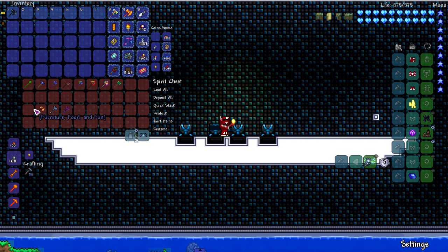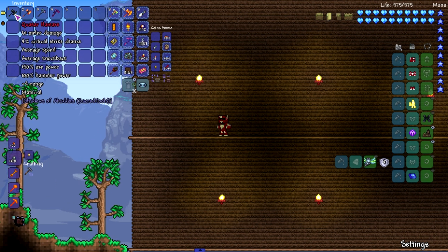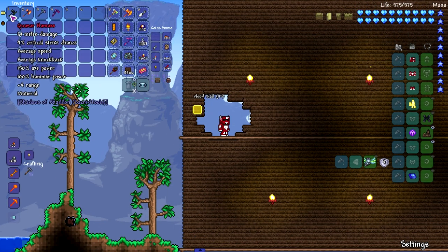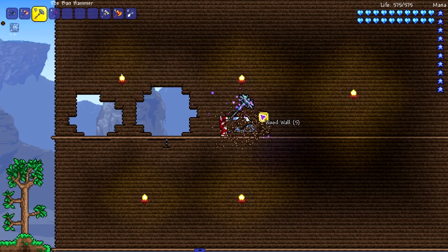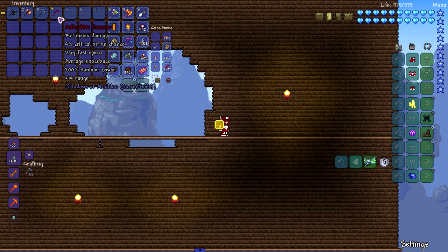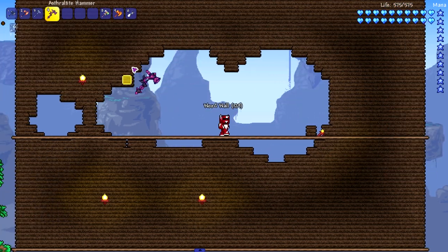Moving on to the Shadows of Abaddon mod — this one has some big boys, all late game hammers. Starting with the Quasar Hammer — fast right off the bat as expected. It also has plus-four range which is really good. Next up the Flarium at 120% hammer power — very fast, nice. Moving on to the Band Hammer with 10 range — oh my god, this is probably the fastest one we've gotten our hands on so far.